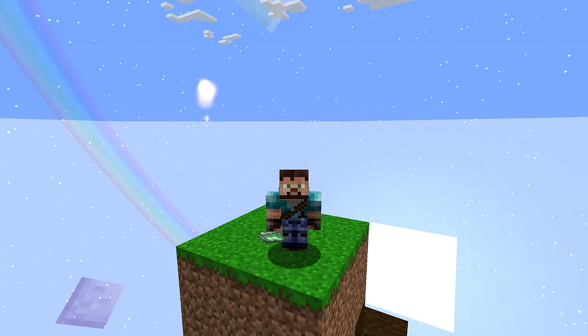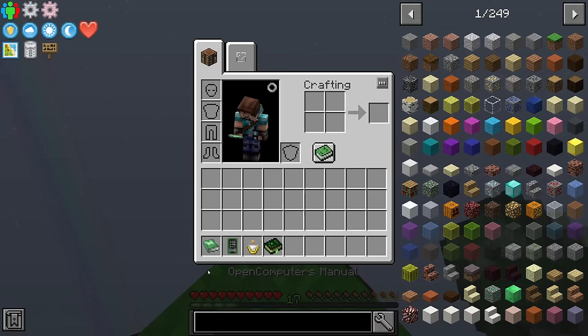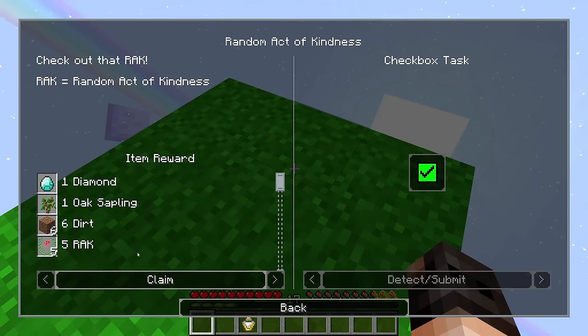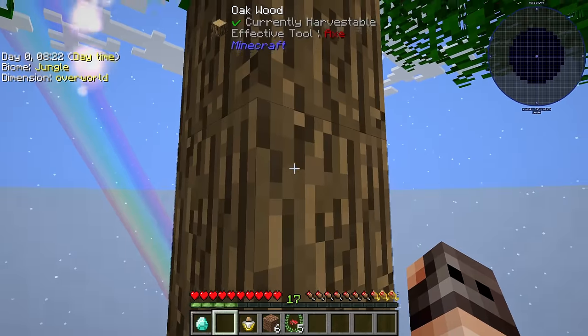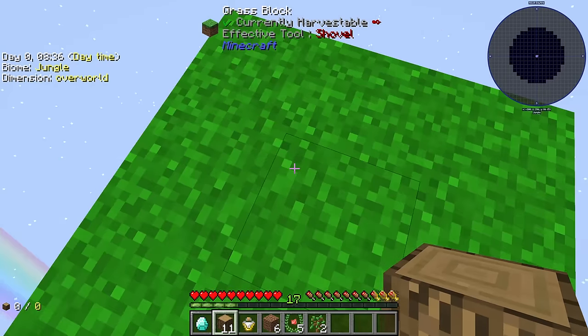Welcome to the first episode of Project Ozone 3 - not the Kappa mode, Mythic apparently. I don't really know what happened to Kappa, I liked Kappa. Let's get a random act of kindness, thank you for the sapling. We have twerking which doesn't work - you don't really want to grow do you? Oh, it's because of the light, my bad. Well we got two saplings, that's awesome.